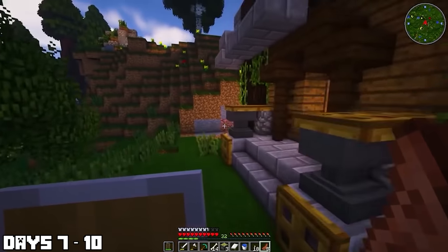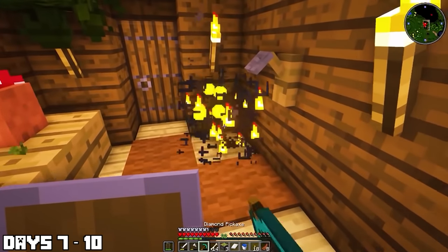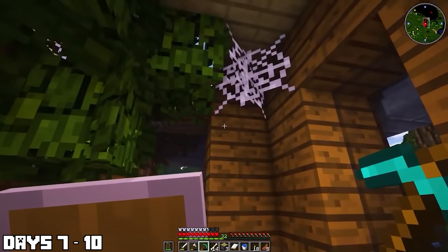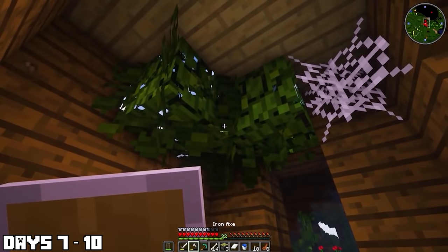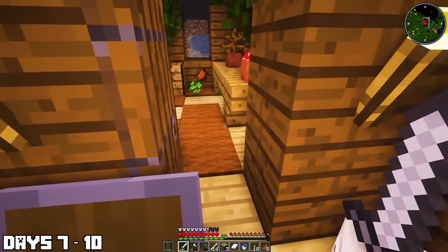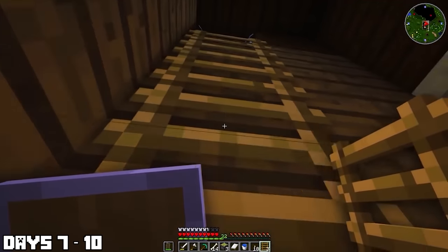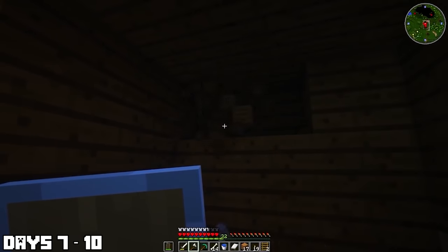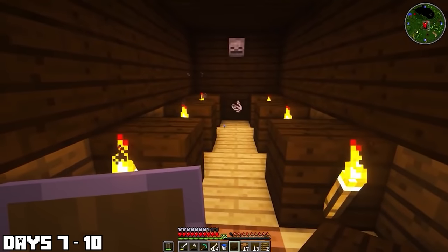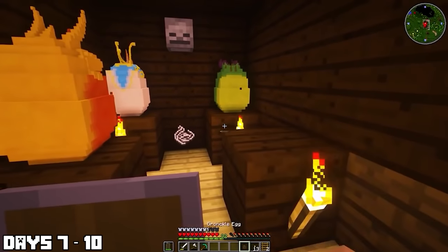I came across a little house, and since I needed somewhere to live and I'm kind of evil, I went inside, decided I was going to keep the place. It had red beds — red's my color. I spent the rest of those days making it a little bigger and more habitable. Upstairs I made myself a dragon egg vault. Put a little skull up there for decoration, put the eggs down, and it looked kind of cool.